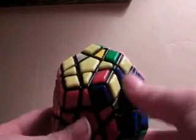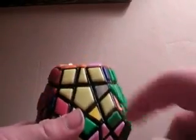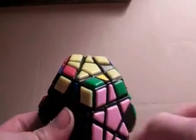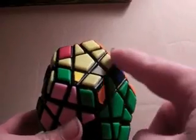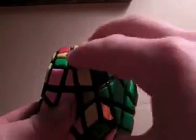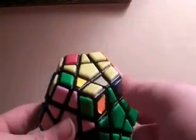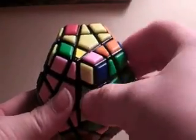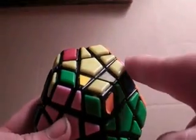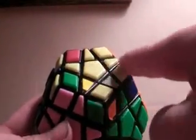Now that all of your edges are matched up properly, you want to look at the corners. I have this one in the correct spot — normally you'd put that in the back left. But this one is also in the correct spot, so all I need to do is switch these three. You want to position the two that are solved and in the correct spot in the back left, and then position the three that need to be turned in front.